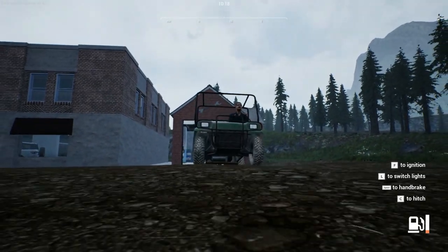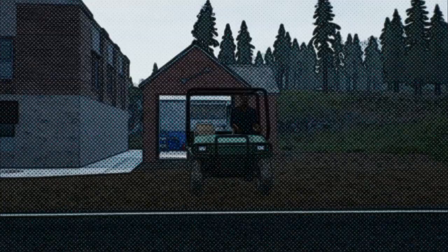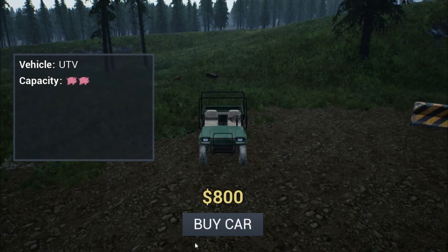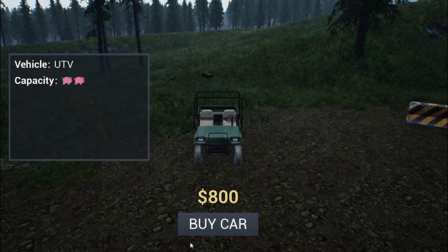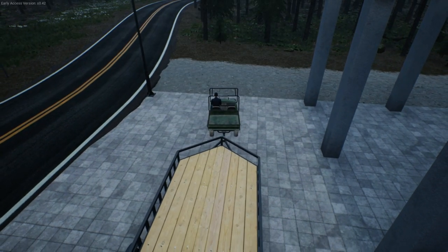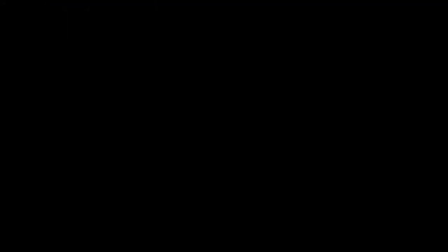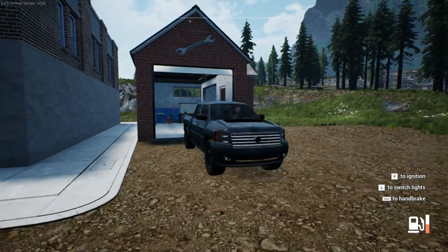Our first vehicle is our old faithful and trustworthy UTV. This bad boy can carry chickens and has the capacity to carry two pigs. It's gonna run you $800, you can also hitch a trailer to it, and it's one of the few vehicles that you can fit onto the car trailer.